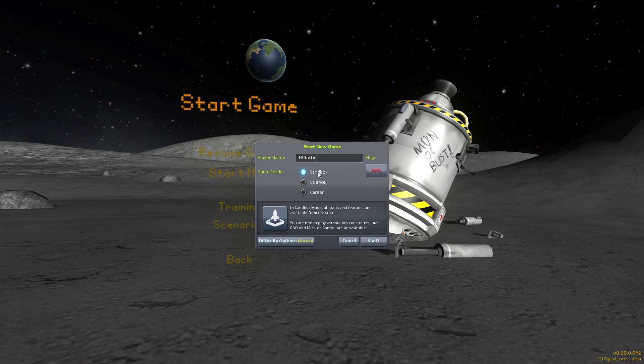In sandbox mode, all parts and features are available from the start. In science mode, you must gather some scientific data to research new technologies. In career mode, you have to manage all aspects of your space program — funds, reputation, and science are all active. Well, that's the default.